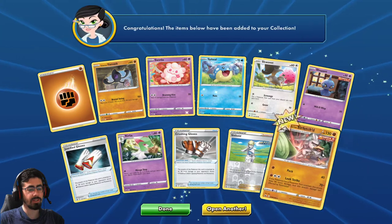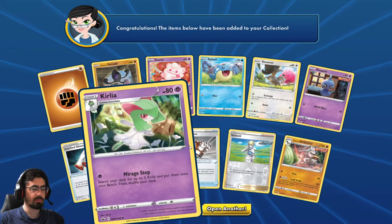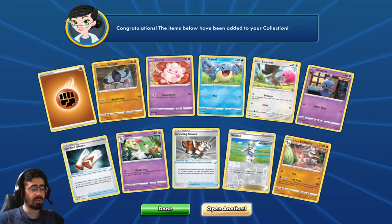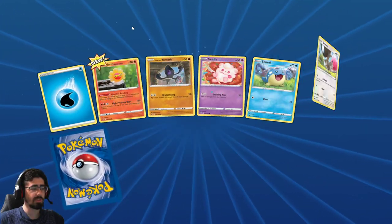I don't like super situational cards like that. And Galarian Sirfetch'd, Single Strike - Leak Strike: if this Pokemon has a Pokemon Tool attached, the attack does 90 more damage and this attack's damage isn't affected by resistance. So I guess you can just put Crushing Gloves on there to get the attack bonus, but I'm sure there's just better Pokemon Tools you can attach.